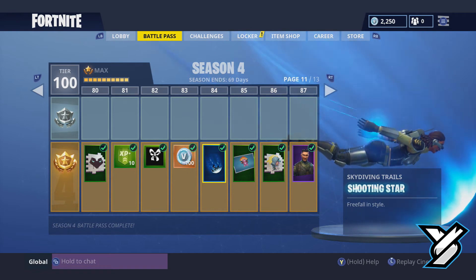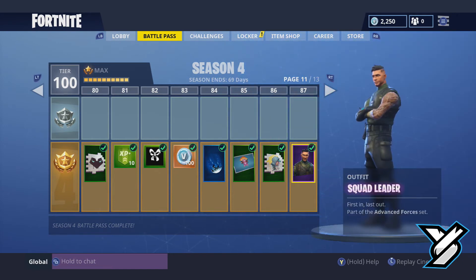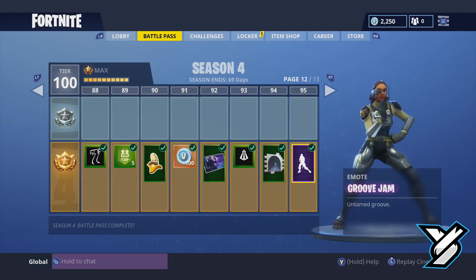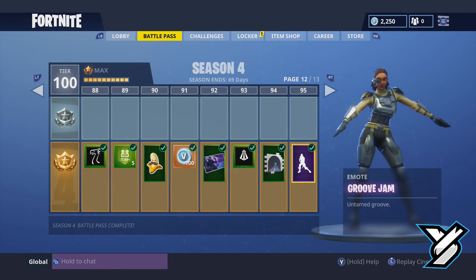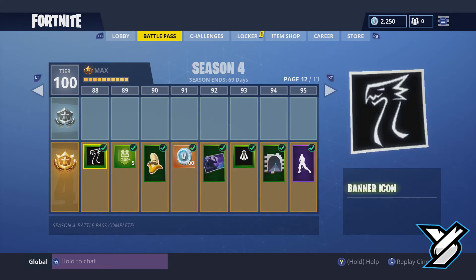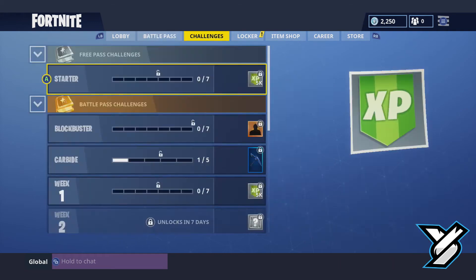Maybe that was not a meteor — maybe it was him falling to earth, free-falling. So it was not a meteor, it was actually him. We got the Squad Leader, Raven — some looney-toon stuff. Groove Jam emote. Then the final character — we have got Omega. Wow, I think he's the one who came in from the meteor. He's the bad guy. So I'm guessing it's going to be Omega versus Carbide — like good and bad — which would be awesome.